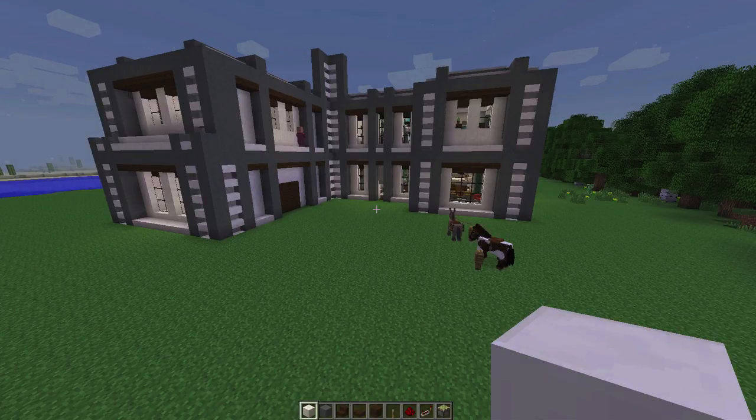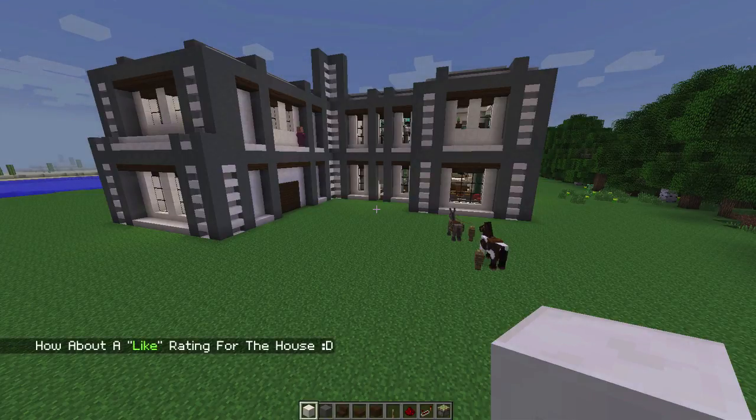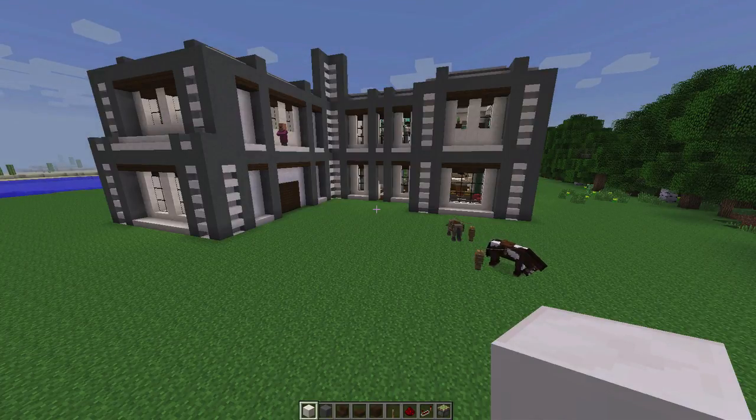Well, hello there, my fellow miners and crafters. Good Times with Scar here, bringing you another creative fun time episode as we continue to build this amazing modern house. In today's episode, we are going to build a two-horse garage. So let's get this episode underway.